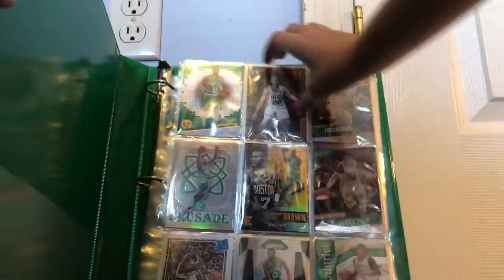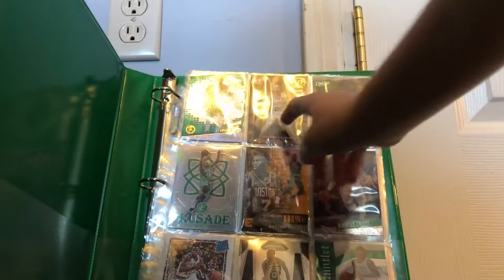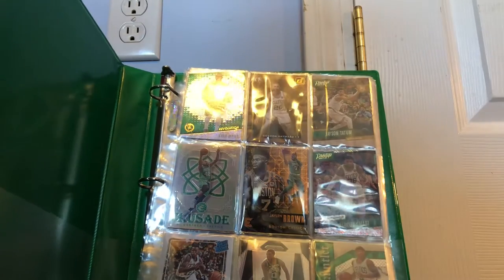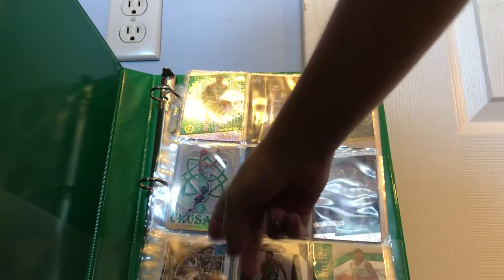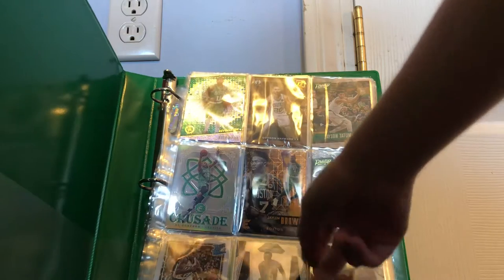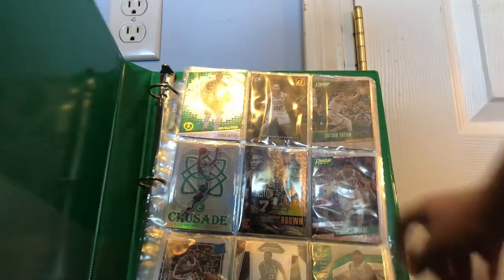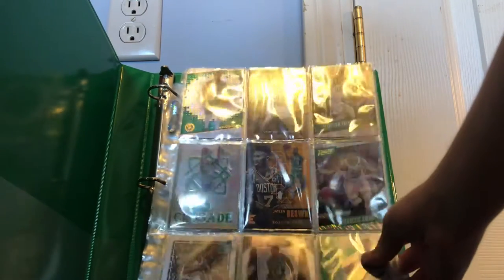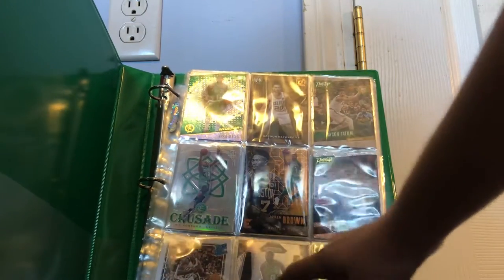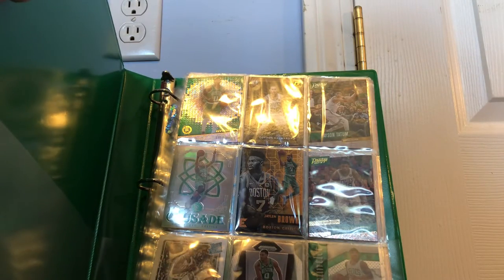Alright, so first we have a Kyrie Irving Revolution card, really nice, one of my favorite cards in my collection. We have this Gordon Hayward Donruss, Jason Tatum Prestige rookie card, Al Horford Prism Crusade from Excalibur, Jalen Brown Essentials copper card — really thick, nice one. We got a Marcus Smart Rain from Prestige, I'm pretty sure it's a Rain, Rated Rookie of Terry Rozier, Jason Tatum shiny Prism — really nice — and Isaiah Thomas Run the Gauntlet.